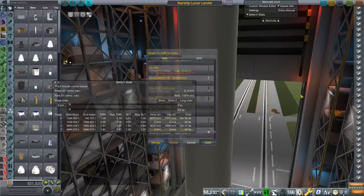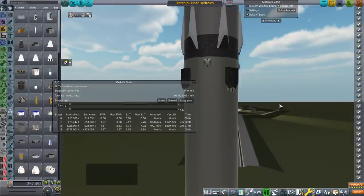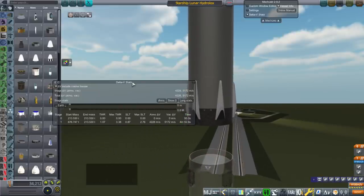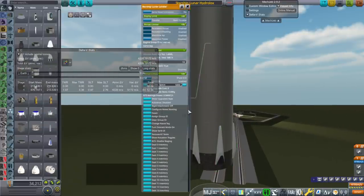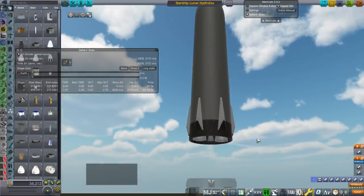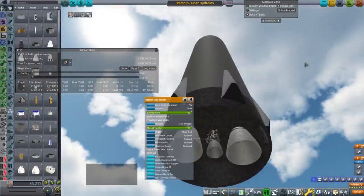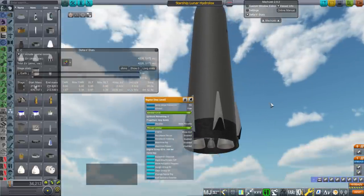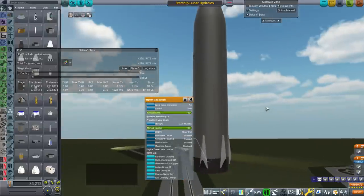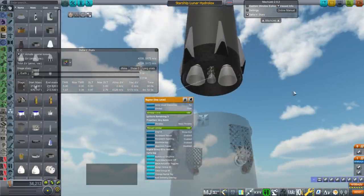Let's take a look at the hydrolox version. We are assuming the same overall tank volume in Starship itself, however the split between the tanks is different because of the different fuel volumes necessary. One thing you'll notice is that Starship fully fueled for hydrolox - hydrogen and oxygen - is half the mass of the methalox version. It doesn't have all of the delta-v, but we only need three engines now: two vacuums and one sea level. We could just have three vacuums actually.